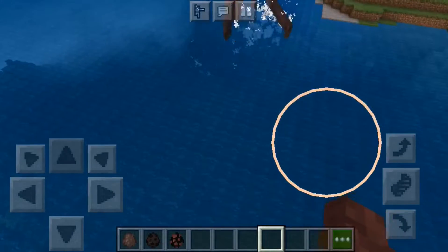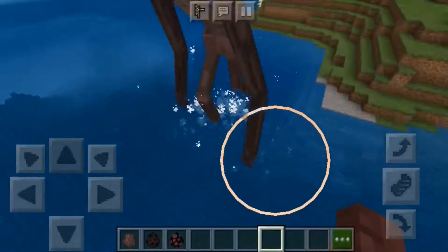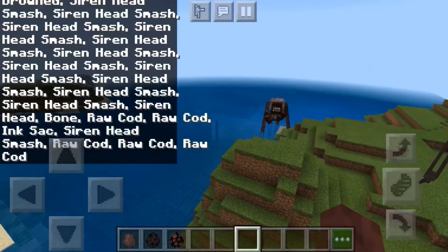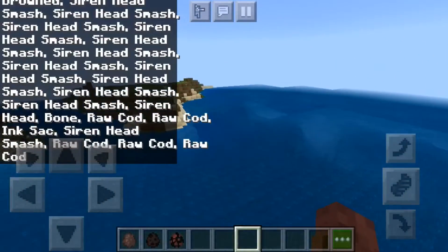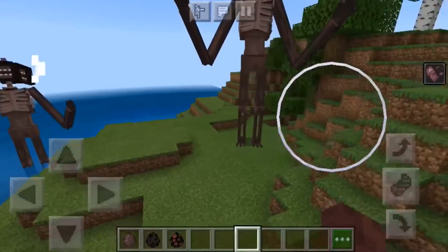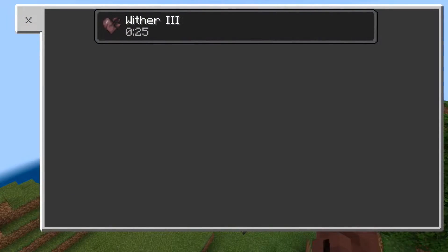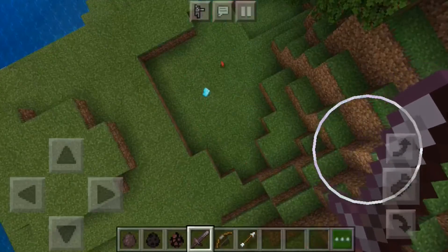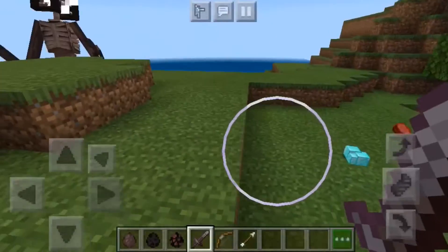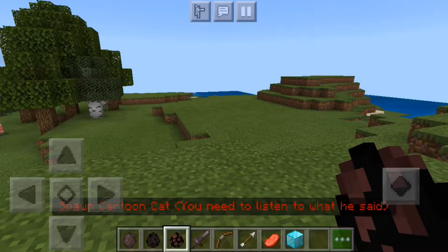For some reason he can walk on water, so basically he's like a god. When you successfully kill siren head — I used a command to kill him — since I spawned two, he goes into a paralyzed, radioactive-looking state. And when you kill siren head, he will actually drop diamonds.